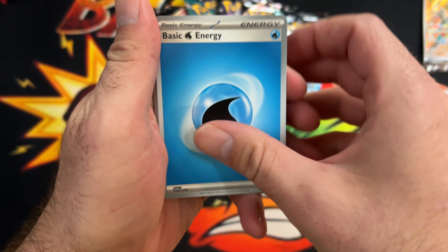Pack three: Professor's Research reverse, the Dene reverse — oh, and there's the full art Judge. I have seen a lot of these pulled already, so that's a good hit. Nice! Decent little ETB so far.